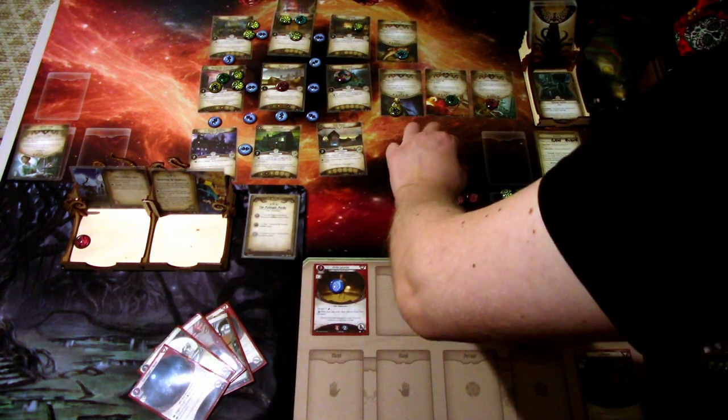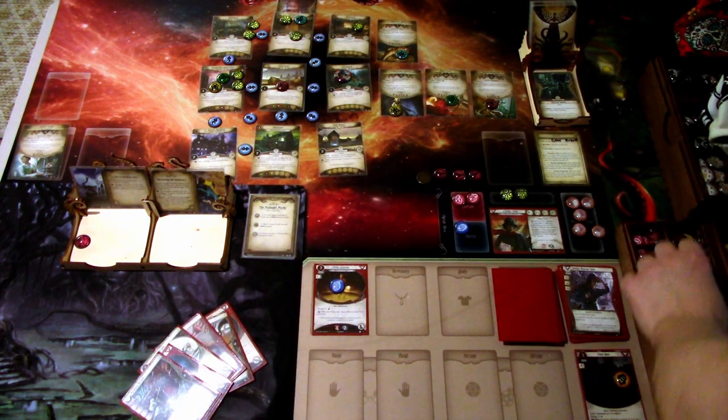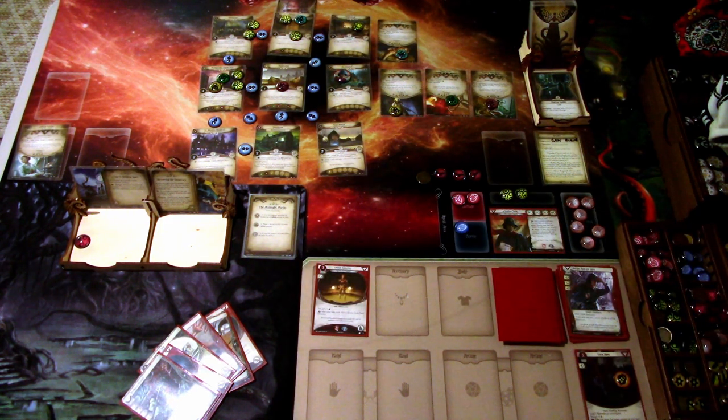We ready up, draw a card — Reckless Assault — gain a resource, and Peter heals one horror. That is that round. Let's go to the next round.